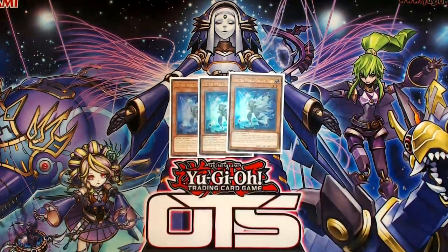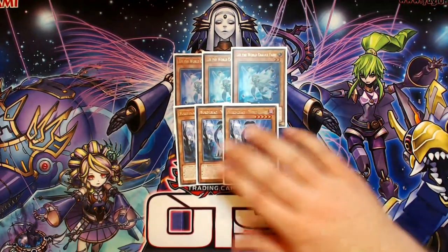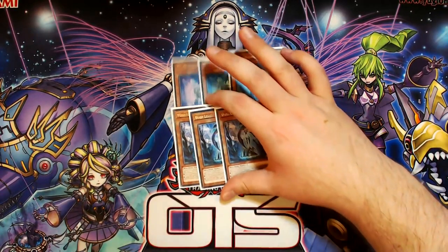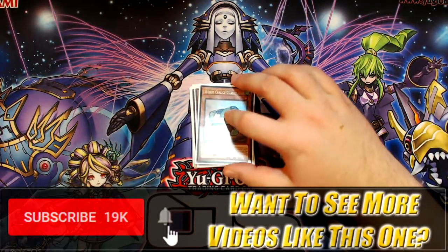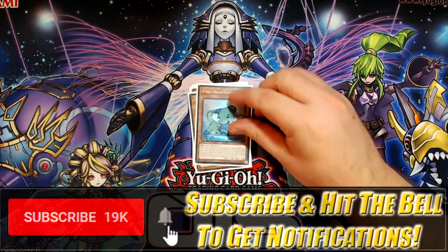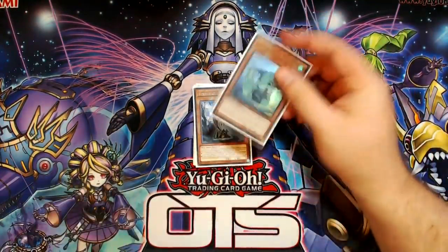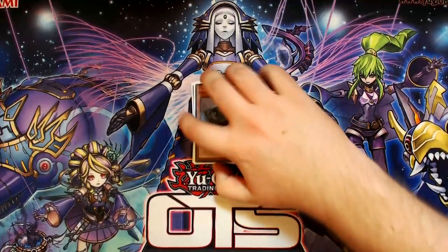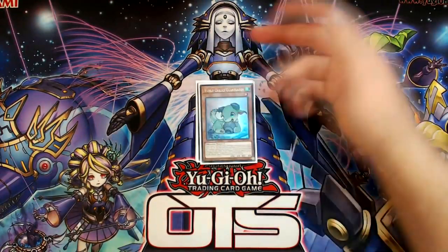The deck list is 40 cards and it starts with 3 Li the World Chalice Fairy — obviously a 3-of. 3 World Legacy World Chalice, very clearly the best cards in the deck. Only one copy of World Chalice Guard Dragon. You don't require multiples of this card anymore. Its hand trap effect is almost never relevant, and you never want to be bricking on multiples. You just want the one to resolve turn 1, especially now that we have Monster Reborn in the game.